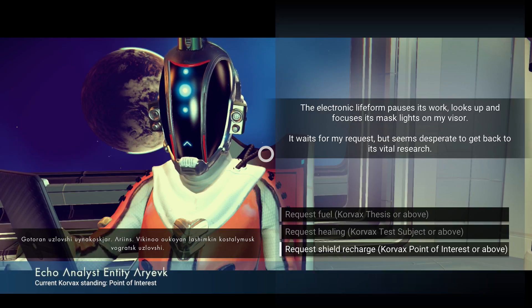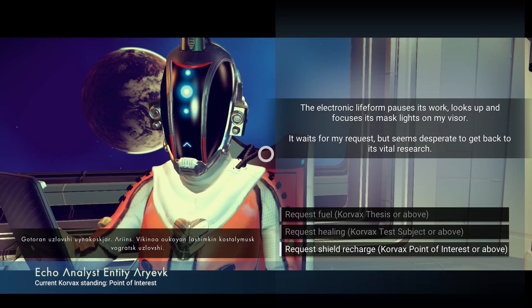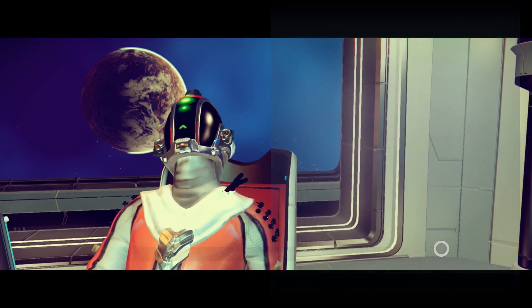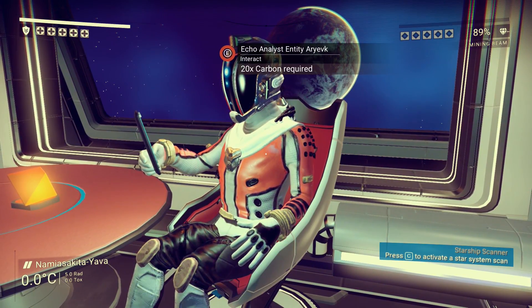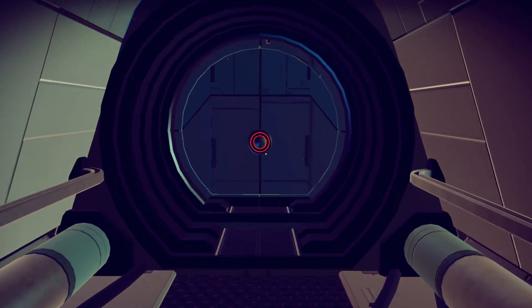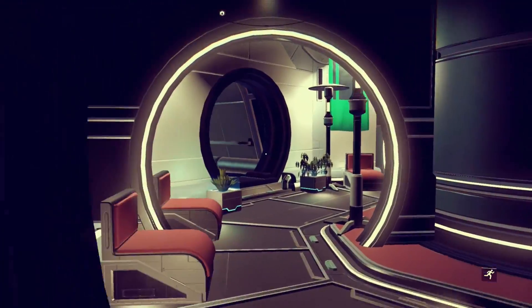Request shield recharge. Let's do the shield recharge — shield at maximum, so I guess that's good. I don't think we need to interact with that guy again, but I'm still learning the game. We need an Atlas Pass V3 to get this way. So how do we get out of here?